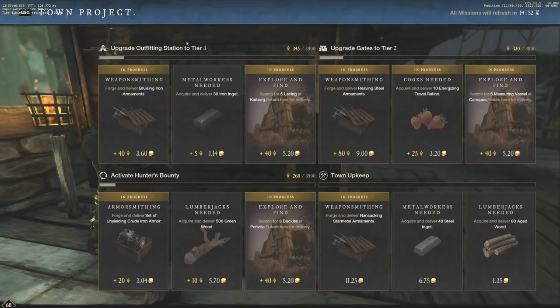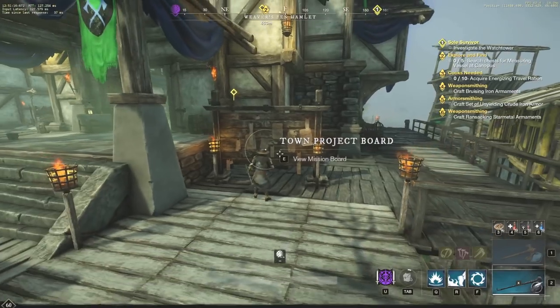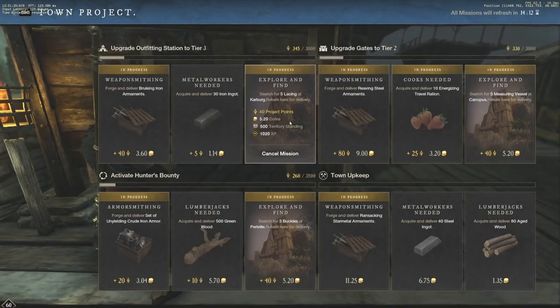Cooking town projects are also worth doing. Here we have 10 Energizing Travel Rations — very easy and quick to do — for 1,300 XP. These XP rates may change before release, but these are still going to be great ways to level up even if they are cut a little bit. I don't use mana or want to sell it on the market, so I just turn it in for 1,300 XP — that quick.